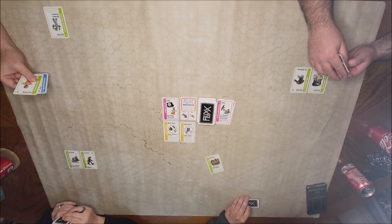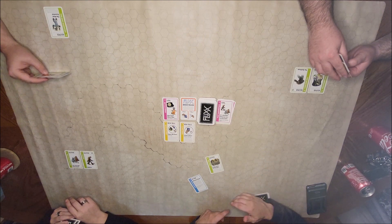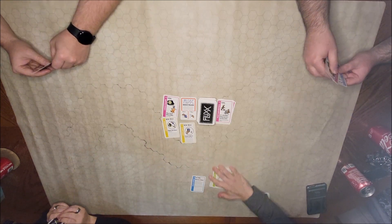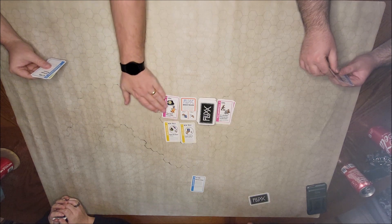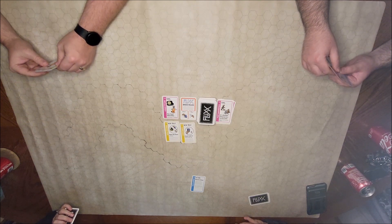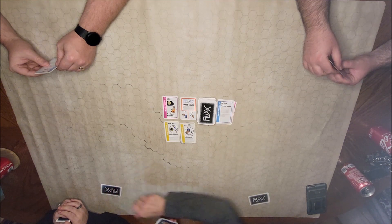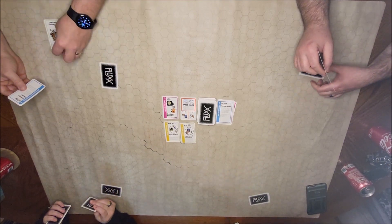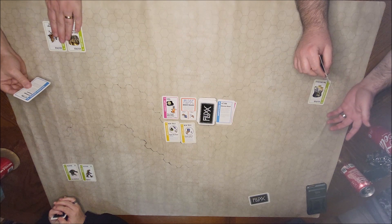Let's play an action — the Monster Mash. Give me all your keepers. I take all the keepers, shuffle them up, and deal them around. I've got the Wolf Man, the mob, the Teenage Detectives, and Bigfoot. I've got my lab assistant back.